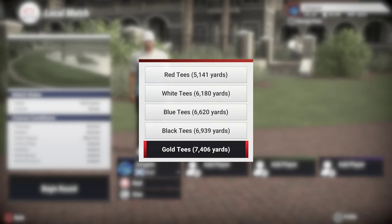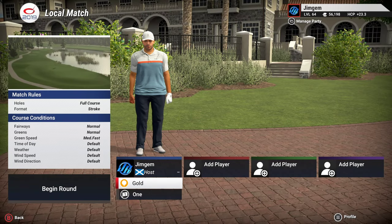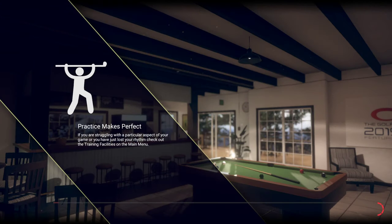So let's put this on at the gold tees at 7,406 yards. The fairways are normal, the greens are normal, the green speed is medium fast. We'll keep it on pin set number one. Let's get going.